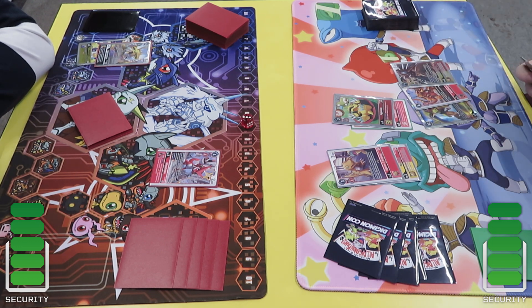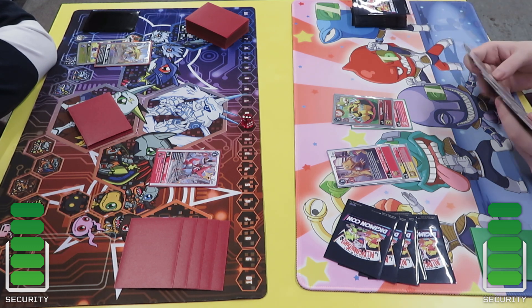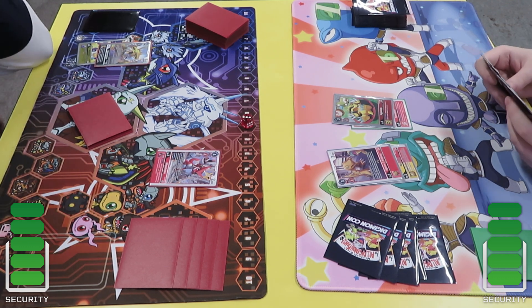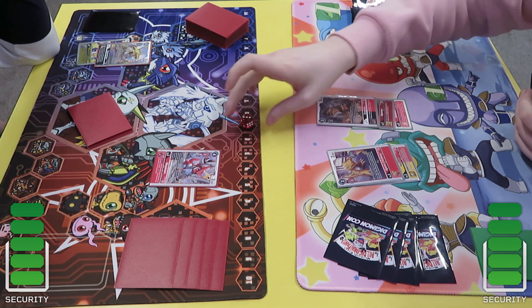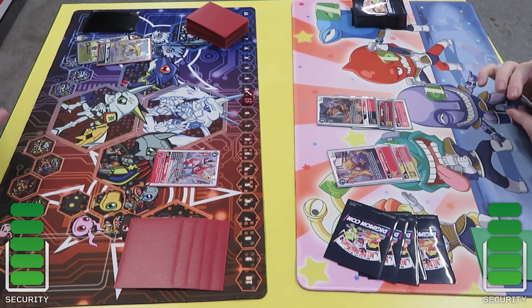He goes into the X-Antibody, reveals the top three, and is able to add one of the GreyMons. He goes for the WarGreymon - I believe that's a Shine Greymon thing. He's got two rookies out so he's able to do some damage potentially. He goes into the GreyMons but he doesn't have the tamer to play from it.